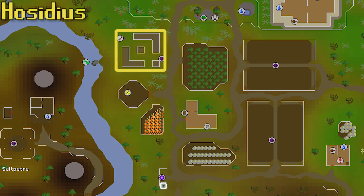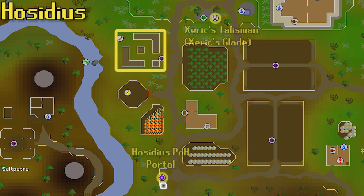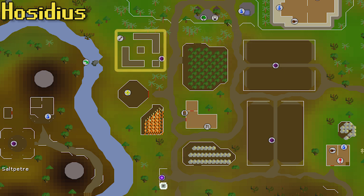Now moving to the Zeah area. In the Hosidious house there is a farming patch with no requirements to use. The Xerics Talisman has a Xerics Glade teleport that sends you just northeast of the patch — by far the best teleport for this one. Once you have the Xerics Talisman the only requirement is a single Lizardman fang. There's also a house portal nearby — you could move your house to Hosidious and use a house teleport, or use redirection scrolls from the Nightmare Zone on a house tab to make Hosidious tabs. If you don't have those options, you could use the skills necklace to the Woodcutting Guild, but seriously, just grind out that Xerics Talisman — so worth it.